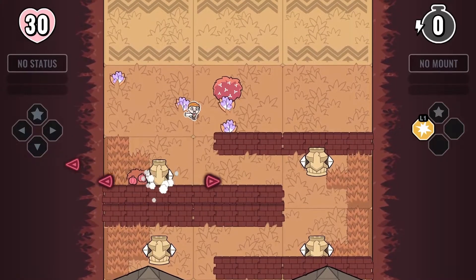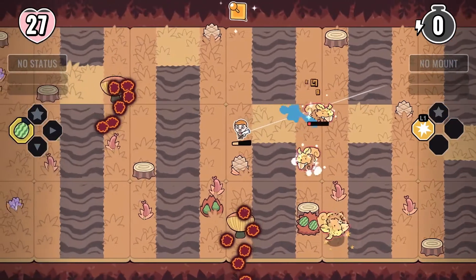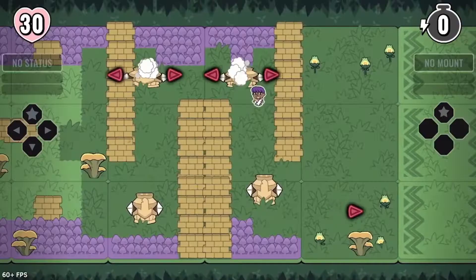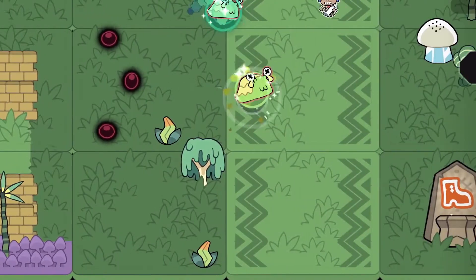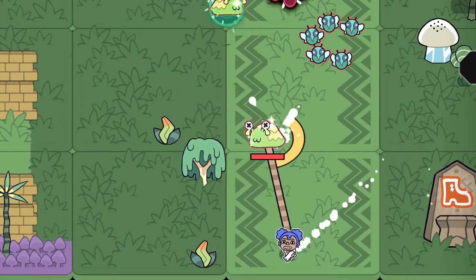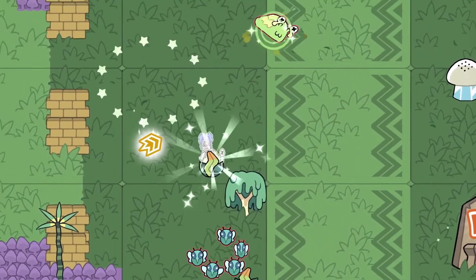You're an explorer charting the island of Patchlantis, an ancient and twisting labyrinth. It's full of danger, but as an explorer, you have the power to twist the forces of nature to your advantage. Use your lasso to capture any of the wide variety of monsters across the land, and mount them to make use of their different abilities and bonuses.